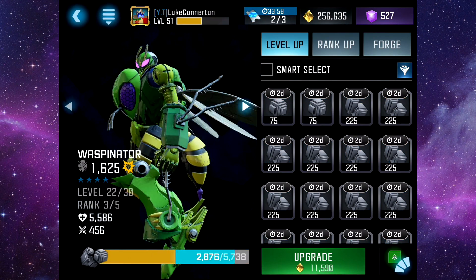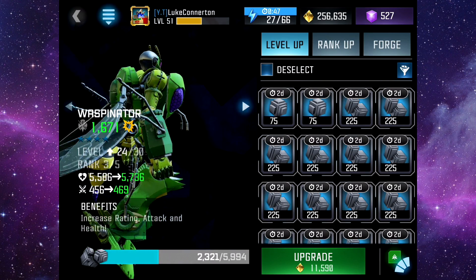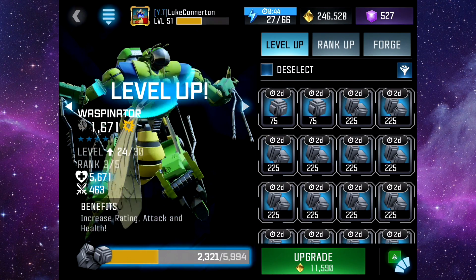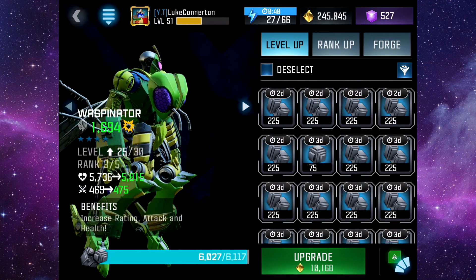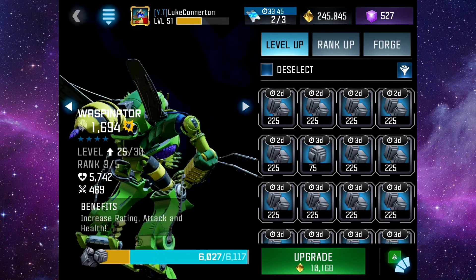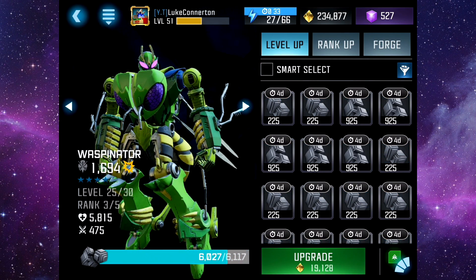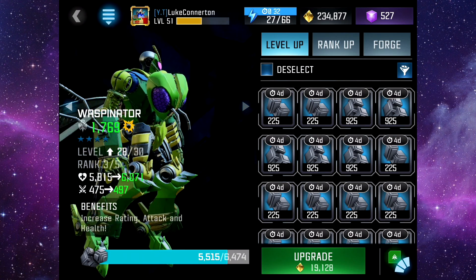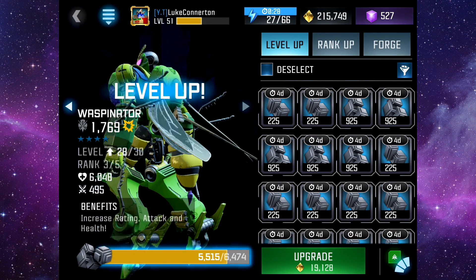The only problem now is I need to try and get another four star crystal. I might have to do a load more three star forging - rank them all up and then forge them into certain characters just to try and get some four star shards, ready for when next month's bot comes out. That's level 28 - I wonder, I don't think we're going to go over 2000 power, maybe like 1900.